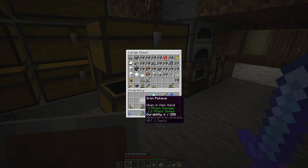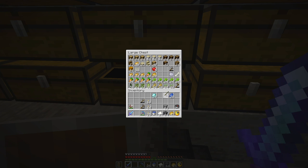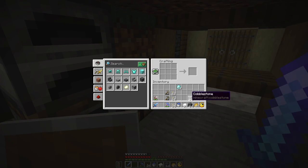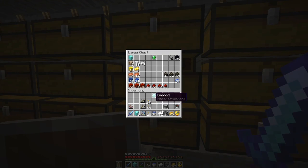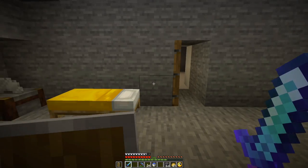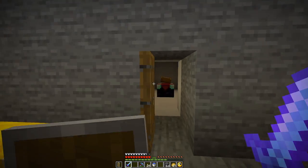This iron pickaxe is about dead, so I'll probably just use that up. Seven blocks of diamonds plus five — could be worse. I'm getting unbreaking on the diamond pick so it'll last longer, which is good.